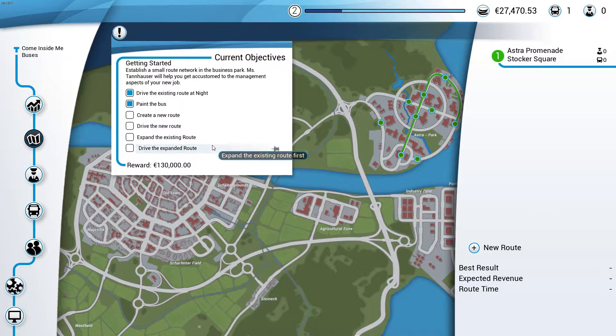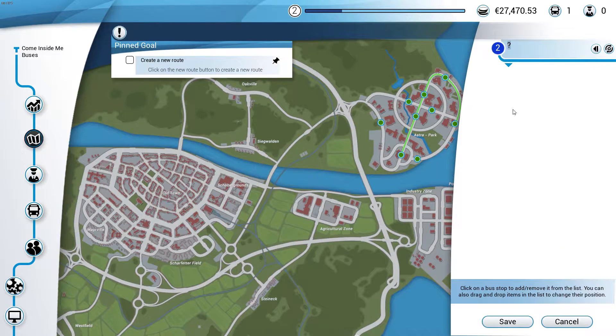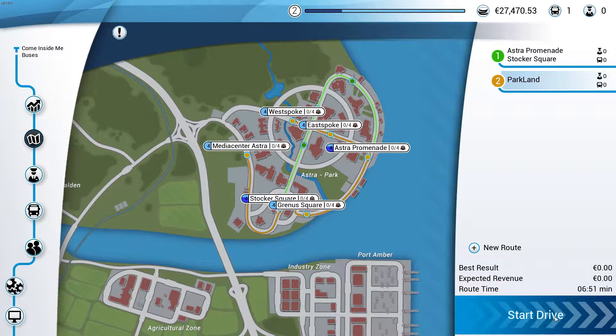Create a new route — okay, we have to create a new route and then drive it. Let's do that right now. We're gonna call it 'Parkland.' We'll start at Media Center, going to Stocker Square, then Greness Square, take a left into East Spoke and then West Spoke. I think that's going to be a great route — it will connect all the bus routes.